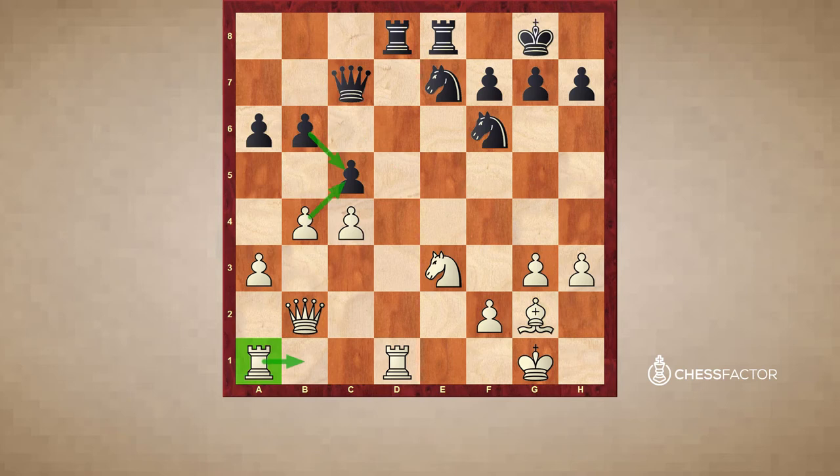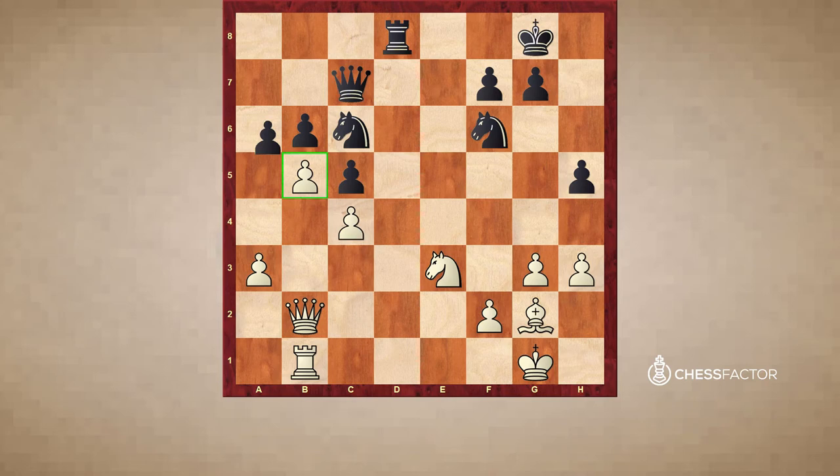After b4, black tried Nc6, and here white found another really strong move. Carlsen exchanged the rooks on d8 and then played Rb1. This is a funny move — it looks like you're just putting the rook on a passive square, but actually white has some ideas. He can play bxc5 followed by Qb6, and if black really does nothing, white can even consider b5. After the exchanges, both the knight and the pawn on b6 are hanging, and once white wins the pawn on b6, the a-pawn becomes a monster. Note that the bishop will control the key square the rook needs to get in front of it.